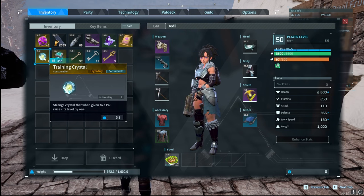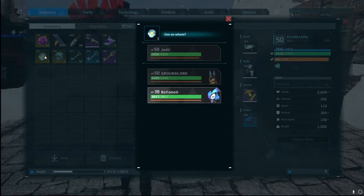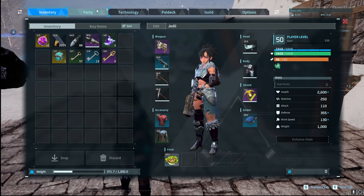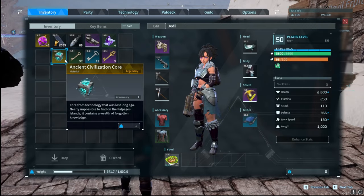That level 30 normal one is a pretty easy fight. It dropped some great items — XP manuals to give yourself or your pals experience, a huge dark egg which incubated into a Bellinor, and a pal core. The pal core raises the level of a pal by one, basically like a rare candy — give it to a pal at level 48 and it'll go right up to 49.